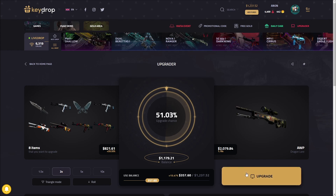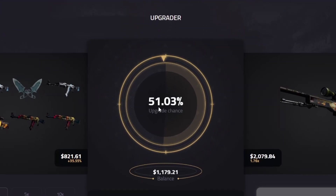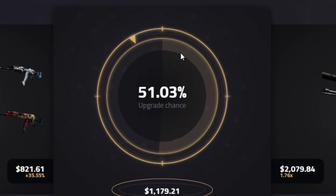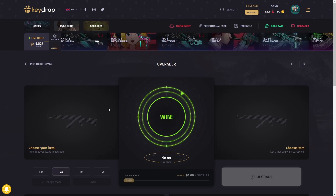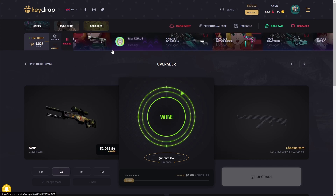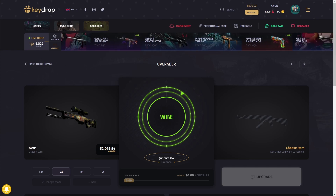Slow roll. Here we go — three, two, one. Come on. No way. Please don't stop. There we go — Dragon Lore! Oh my god, dude. That's two grand plus our balance. We're at literally $2,000 in profit, and I've been recording for all of three minutes and 30 seconds.